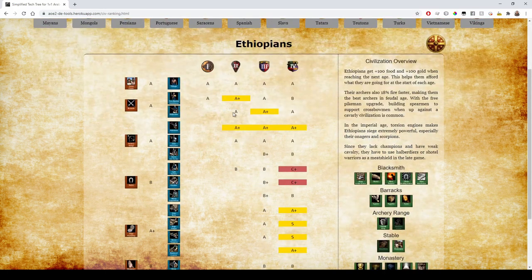On to Ethiopians. They have a really solid Men-at-Arms rush — A+ in Feudal Age because they get an extra 100 food and 100 gold when they reach the next age. So if you've got Men-at-Arms and you go for archers or towers with that, it's a pretty good strategy.